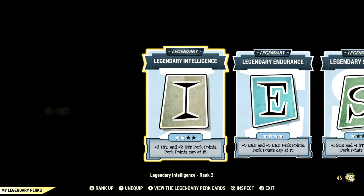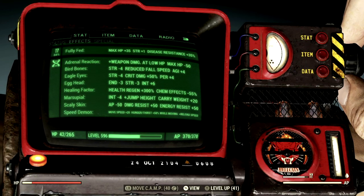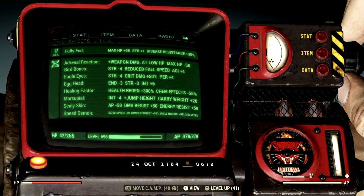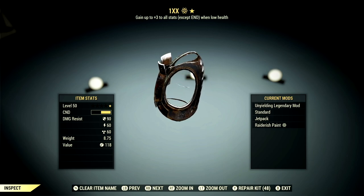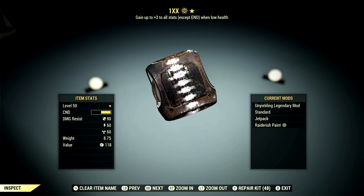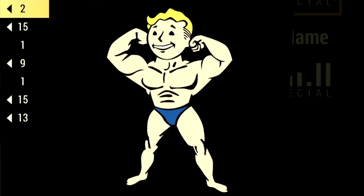Now let's get into my armor and my mutations. Starting off with the mutations, these are all the mutations we're using for the build: Adrenaline Reaction, Bird Bones, Eagle Eyes, Egghead, Healing Factor, Marsupial, Scaly Skin, and Speed Demon. Over in the armor, what we're using is a full set of Unyielding gear, which gives us up to plus 3 to all stats except Endurance when at low health — and we are a low health blade build, so that is absolutely fantastic. This is my entire Fixer loadout and how to get it, and now let's get into some demonstrations.